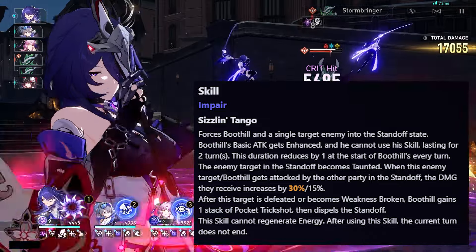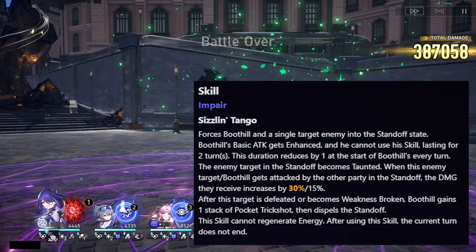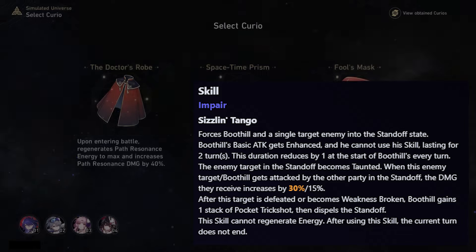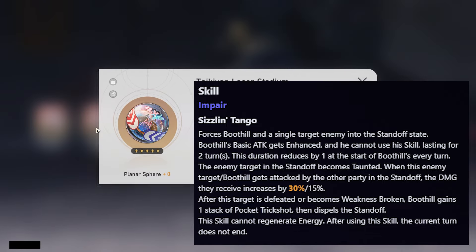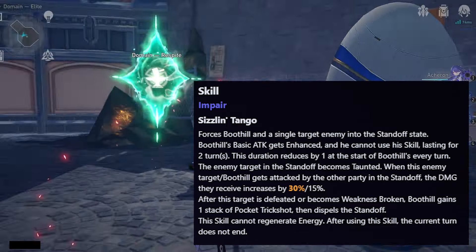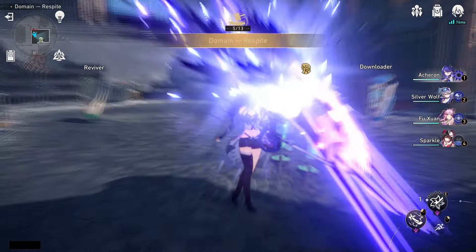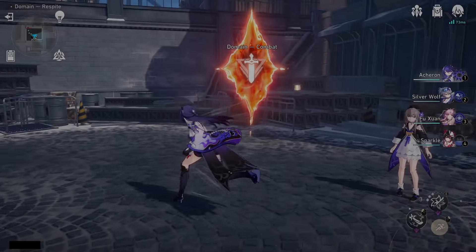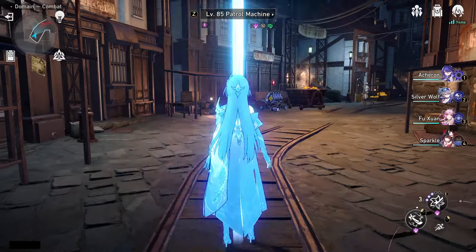The skill forces Boothill and a single target enemy into the standoff state. Boothill's basic attack gets enhanced and he cannot use the skill, lasting for 2 turns. This duration reduces by 1 at the start of Boothill's every turn. The enemy target in standoff becomes taunted. When this enemy or Boothill gets attacked by the other party in standoff, the damage they receive increases by 30% or 15%. After the target is defeated or becomes weakness broken, Boothill gains 1 stack of pocket trick shot, then dispels the standoff. This skill cannot regenerate energy, and after using it the current turn does not end. When you pop the skill, you lock the chosen enemy into a duel — you can only attack them and they can only attack you, though he does have something to reduce incoming damage from others.